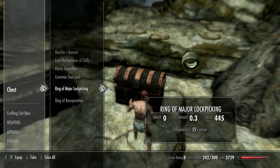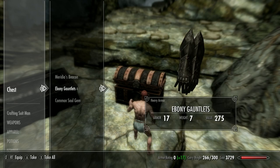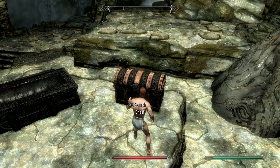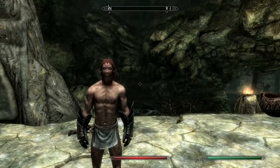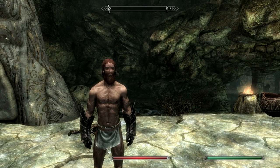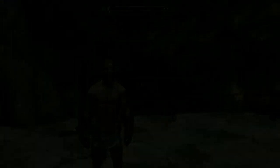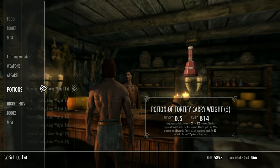Some great loot from the chest, including ebony gauntlets — probably because of my level already. I try them on but they look ridiculous. Give the golden claw back to Lucan, pick up some soul gems, and sell him a few potions.